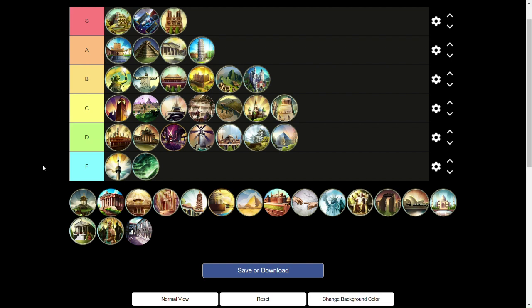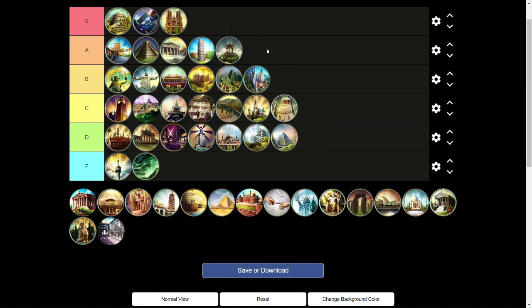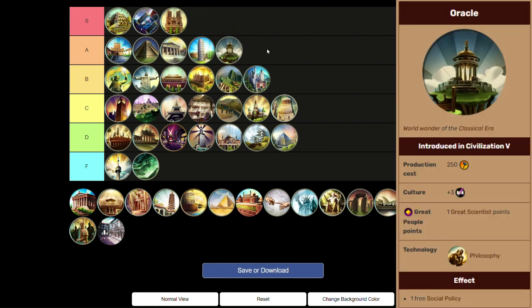Next, the Oracle slides into A tier. Free social policy, some culture, and a Great Scientist point — and it's so early into the game at Philosophy. It can help you finish off whether it's Liberty or Tradition and allow you to start your second policy tree. Anytime you can get free social policies, it's going to be a good wonder. That's why I have the Oracle in A tier.